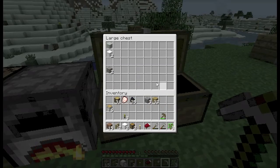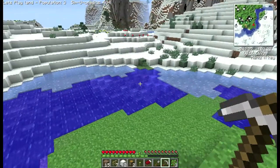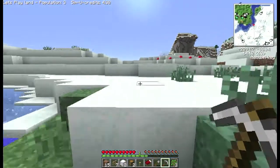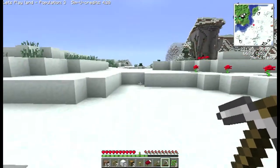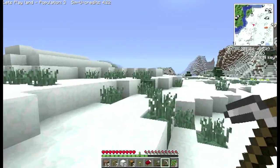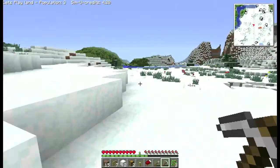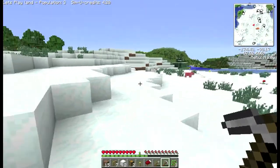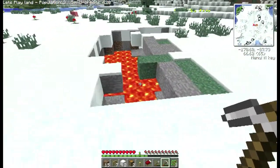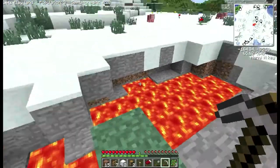I could do with some more iron as well, make some more tools. Somebody left a comment on one of the previous episodes and they saw a lava pit round here. Oh, I can see it now. I didn't notice this here before — I walked past it to get to those hills over there. Here it is. So that might be useful for powering the furnaces.